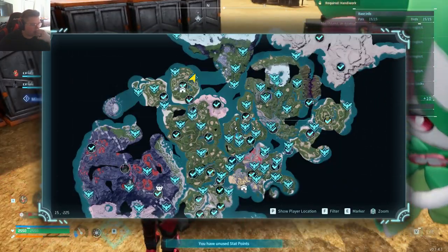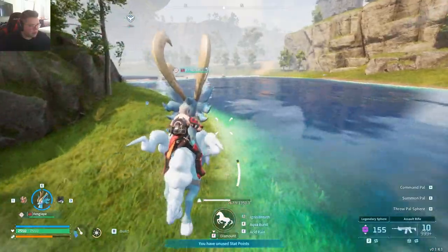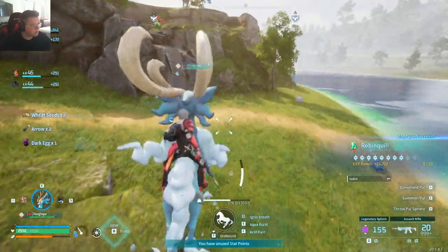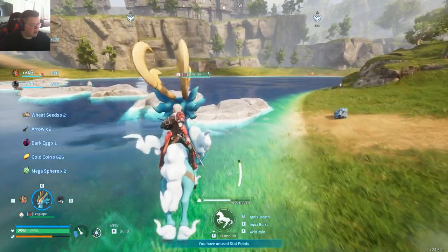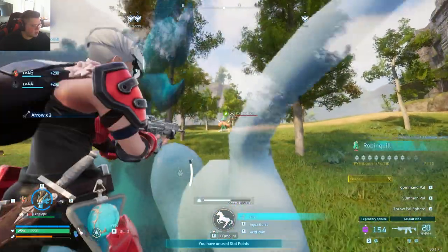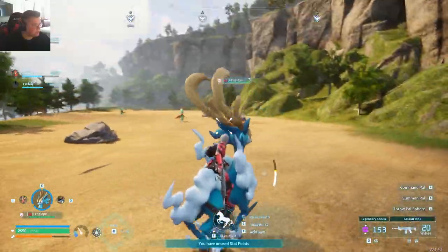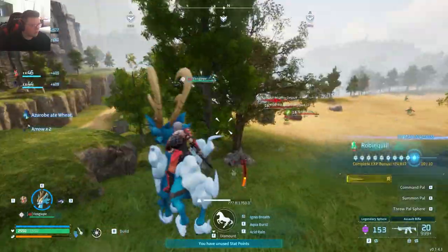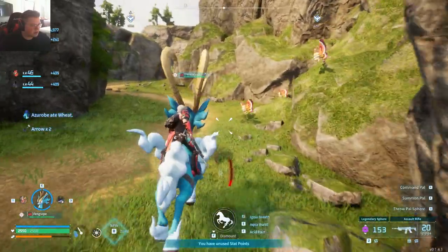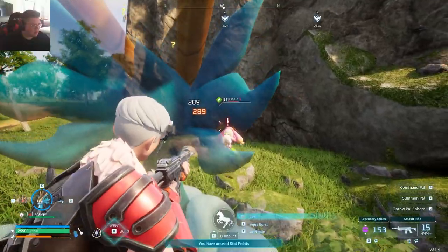I need a couple of Surfents — I don't know where they hang out, but they like to hang out near water. Robin Quill — we are not done with you, you're coming with me. Am I done with the moths? Yeah, I'm done with the moths — I remember finishing those. Now we need one more. These Floppies — I'm 99% sure I got enough, but I'll catch one just in case. We have 10 Vixies.